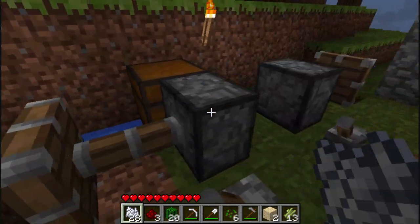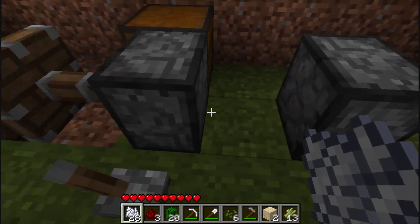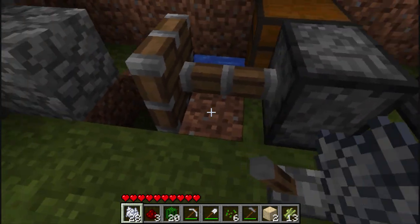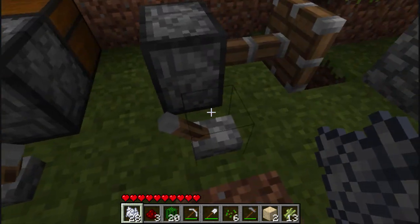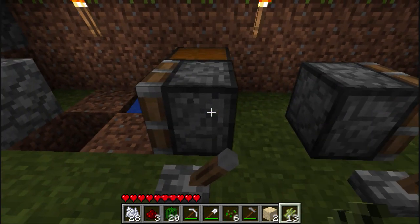So as you can see guys, it doesn't give you wheat, it doesn't even give you the seed back — it actually pretty much destroys the crop and makes it an untilled piece of dirt after. So don't even try farming stuff with the pistons, at least wheat.